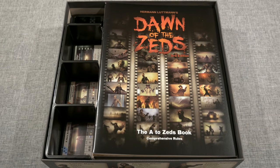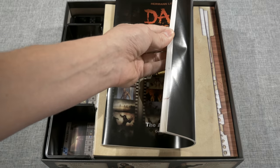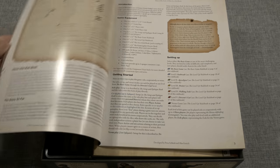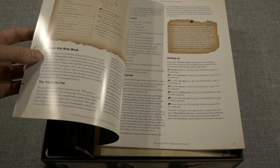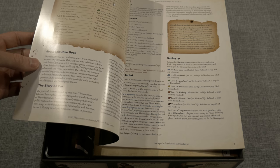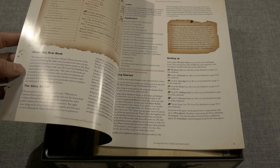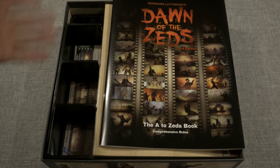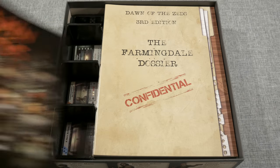There are quite a few books in this game. The A to Z's book is the comprehensive rules reference for experienced players. Before that, just focus on the first and second books. Then there's the Farmingdale Dossier, marked confidential. It covers disease spreaders, status markers, units and unit types, and super Zeds — so it's really just summing up components in the game, which looks very useful.